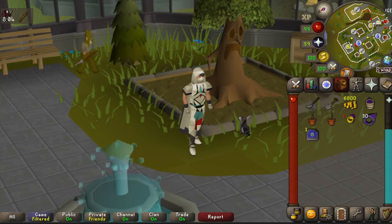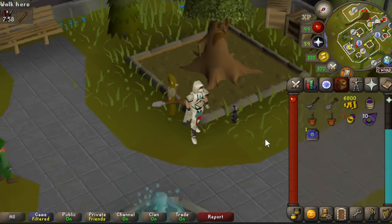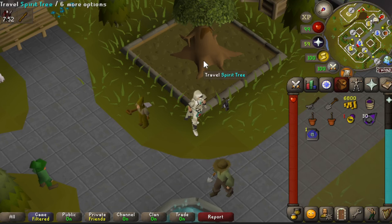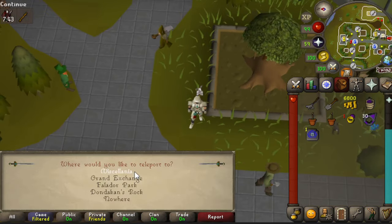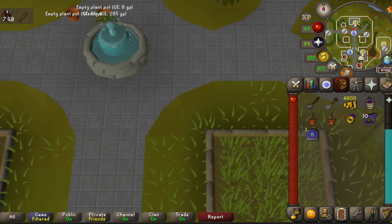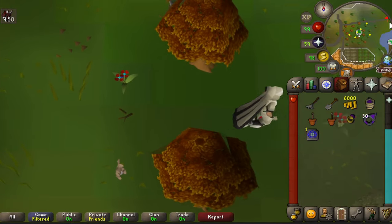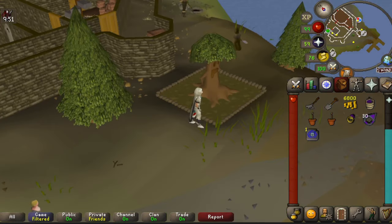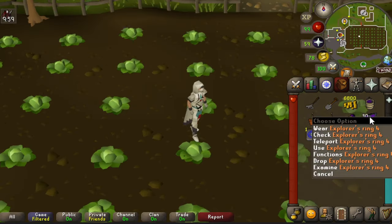Lastly, here are all five spirit tree locations. If you have spirit seeds or spirit saplings you can plant these — it takes about five days to grow. The first location is in the Farming Guild. The second location is in Entrana — use a ring of wealth to teleport to Miscellania, then head east and just south of the castle outside you'll find the spirit tree.